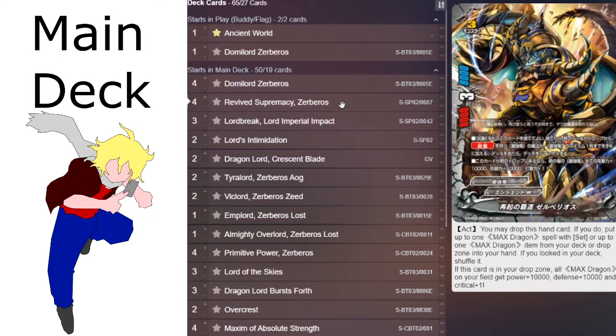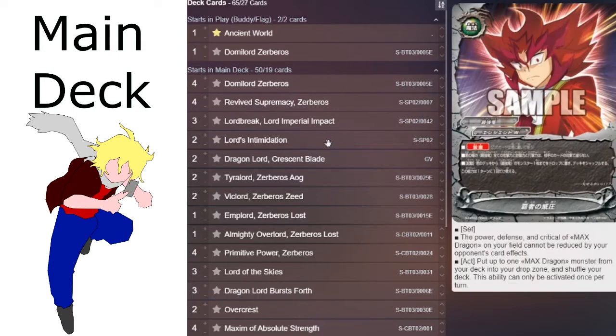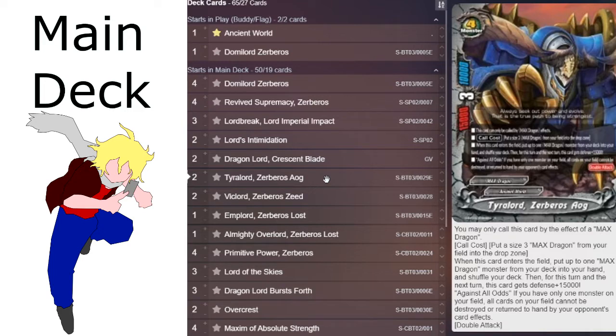The new Zeboros is another discard Zeboros, and he basically is a tutor for a set spell or the item from your deck or drop zone, which is really good because now you can utilize your drop zone since sometimes things just end up there. On top of that, when this card is in the drop zone, all Max Dragon cards on the field get plus 10,000 power, plus 10,000 defense, and plus one crit. What's really good about this card is that he stacks, so obviously running as many of him as possible will make your Zeboros very, very big, very quickly. He's just a very powerful card and an easy auto-include in the deck.